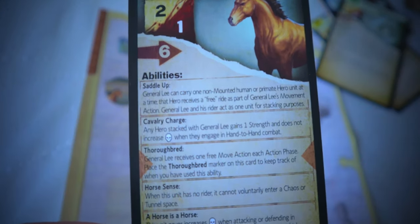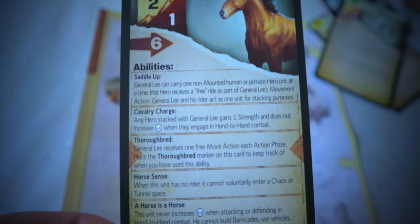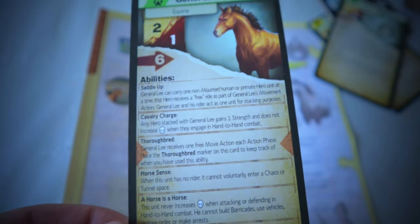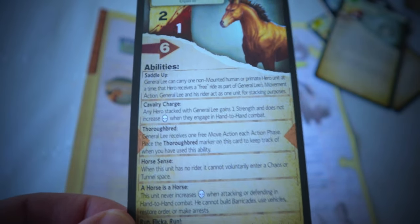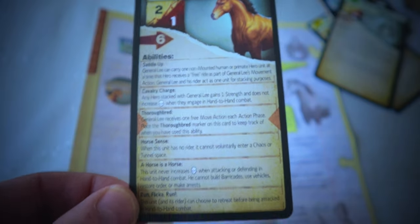General Lee — Saddle Up: General Lee can carry one non-mounted human or primate hero; that hero receives a free ride as part of General Lee's movement action. Horse Sense: when the unit has no rider, it cannot voluntarily enter a chaos or tunnel space.